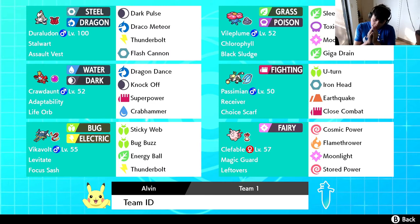Pokemon number one is none other than the queen of OU: Clefable. Clefable is running Magic Guard with Leftovers, 252 HP and 252 Defense for max bulk with the rest into Special Defense. We're running Cosmic Power to increase both defenses by two stages each time, Flamethrower to deal with Ferrothorn, Moonlight for recovery, and Stored Power as our primary spam move. I considered Calm Mind for a third stat boost but Flamethrower is more useful in this particular scheme.